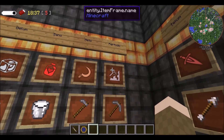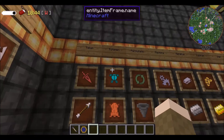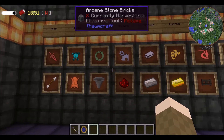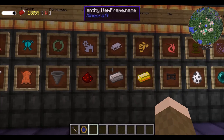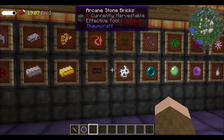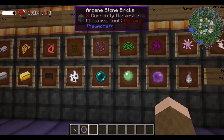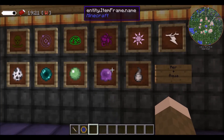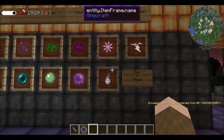Perfodio you can get from pickaxes. Telum you can get from arrows. Tutamen you can get from leather. Permutatio you can get from hoppers. Machina you can get from redstone. Metallum you can get from iron. Lucrum you can get from gold. Aether you can get from fence gates. Exitius you can get from skeletons. Alienus you can get from ender pearls. Limus you can get from slime balls. Vitium you can get from tainted goo or any sort of taint. Aurum you can get from ethereal essence.